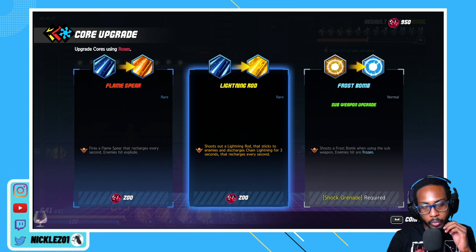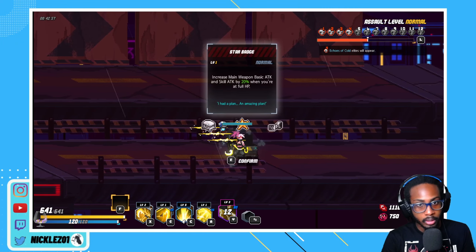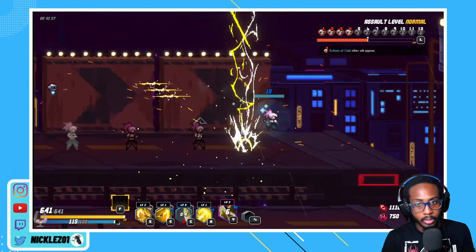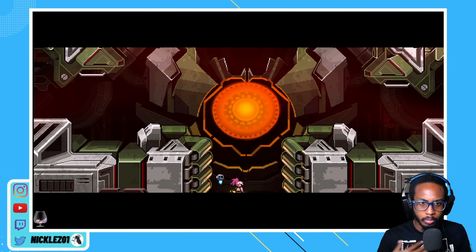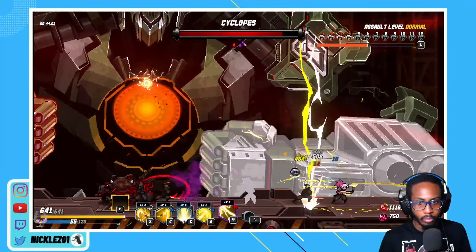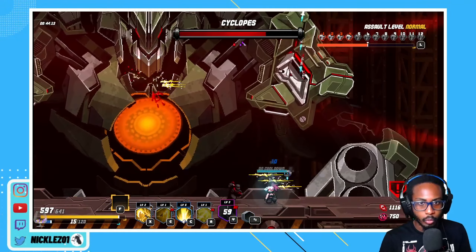That is way too good to pass up honestly. I don't think I could ever truly pass that one up - Jira is always active. Let's pop our hyper core - so much damage from that! Come on Jira, unfortunately Jira can't hit the flying enemies. With all the dashes that we have it's kind of nice. Let's get more crit - we can honestly just turn this into lightning rod right now. We don't need the freeze from the frost spears.